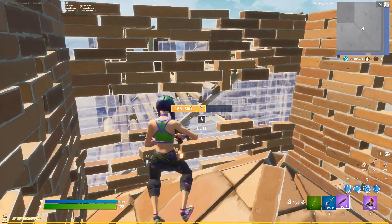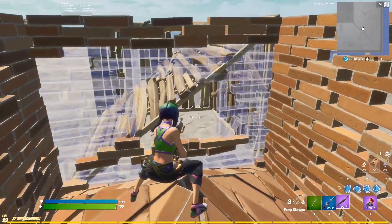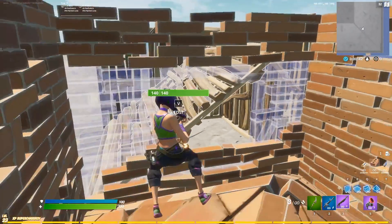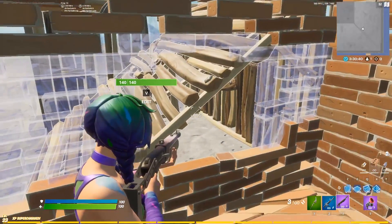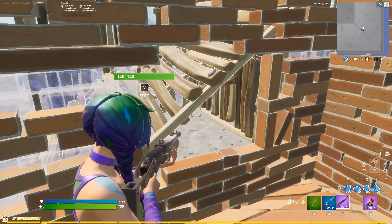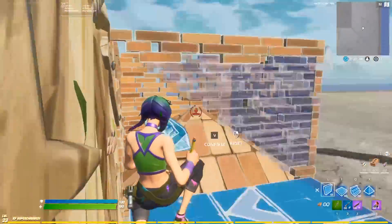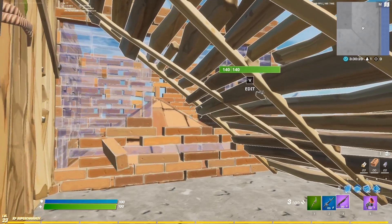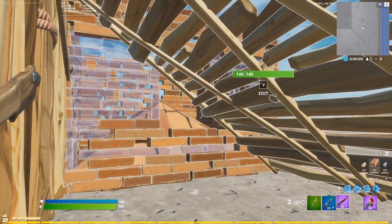Another horrible edit players make when they have someone trapped in here is a middle window. This middle window actually helps the opponent out so much. When I'm standing over here, I can barely see them at all — the opponent standing against the back wall will only have their feet visible, giving me no chance at a shot. In comparison, an opponent over there can actually see most of your body and maybe even your head, without you being able to see them at all.